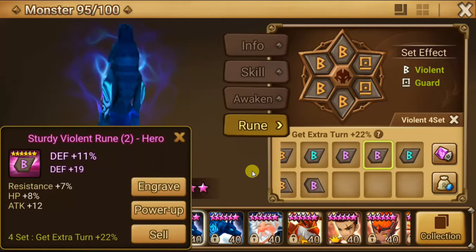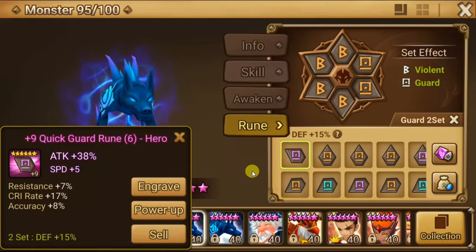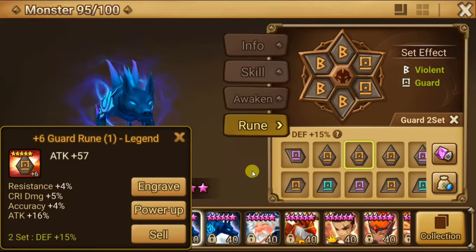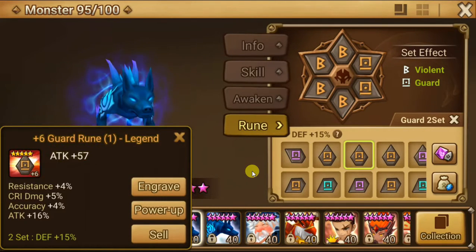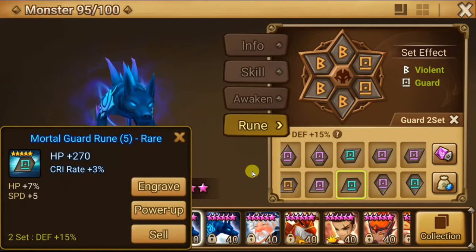Fridale right there. HP, speed, crit damage — low rolls on the substats sadly. Guard is one of those weird ones. This could be a raid rune where you need more defense. It has good crit rate, good attack, and it's 6 star — definitely keeping it for someone. The only thing I'm picky about is no speed substat. If it's raid, you don't need to be that fast, but I would rather be faster — the faster the better.